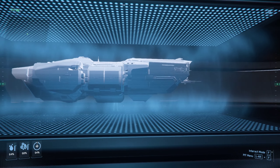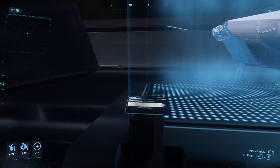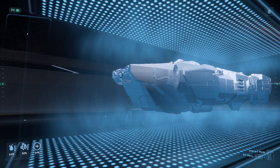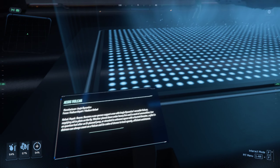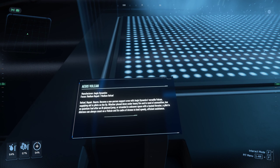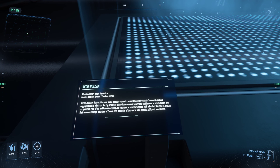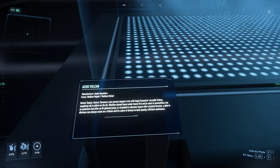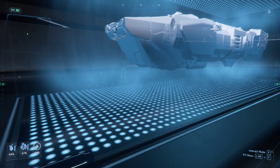Wow, that is cool. So these are concept ships. This is the Aegis Vulcan — what's the purpose of this thing? Refuel, repair, rearm. Okay, maybe this is what Simon was saying is like the all-in-one carrier.